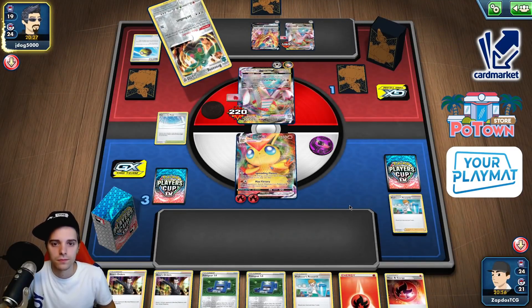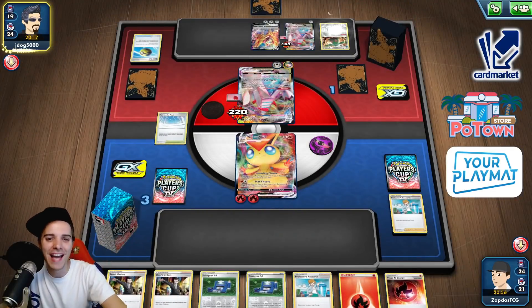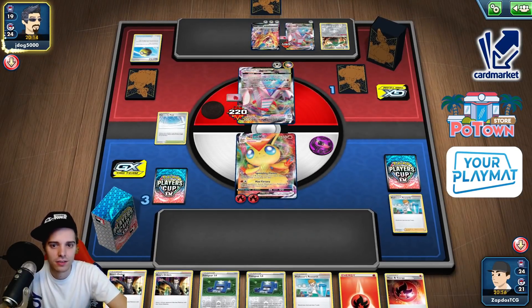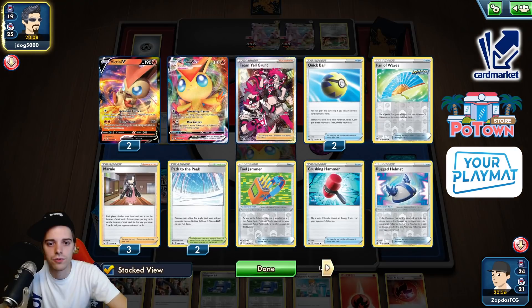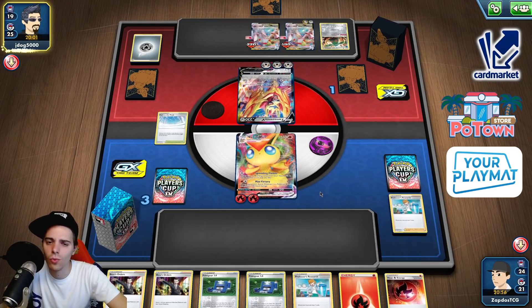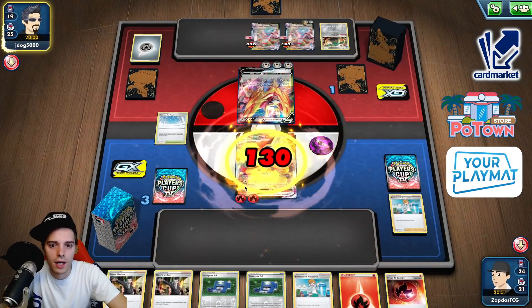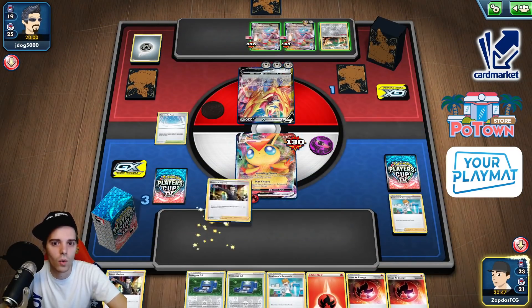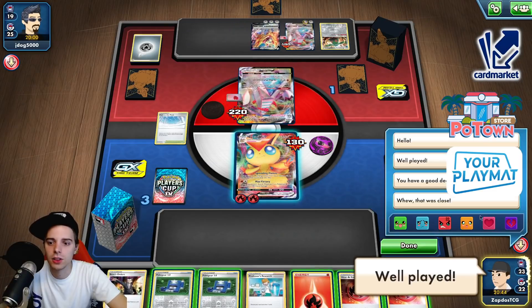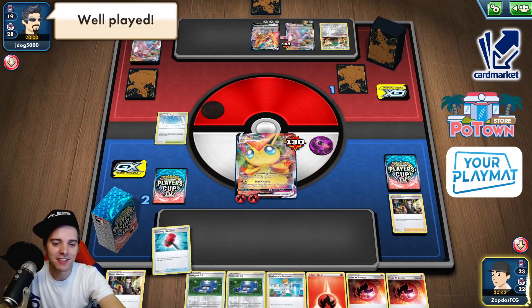There's the Zamazenta. He goes — we have used zero Boss's Orders. Only one card in hand — please don't Marnie us. That's what I thought. This guy is gonna go down thanks to Victini — Victini is ready to eat up some V Pokemon. Well played — you have a good deck but Victini is better. How cool — Victini plays very well. Sometimes I was afraid of the Skyscraper. We knew we didn't have to attach our special energies, and Spreading Flames was very clutch — setting up two Victinis at the same time.